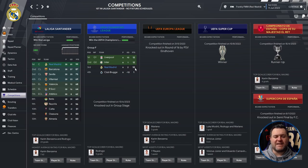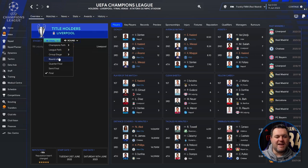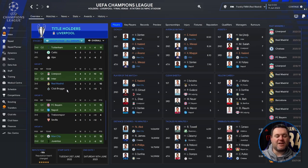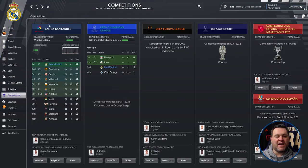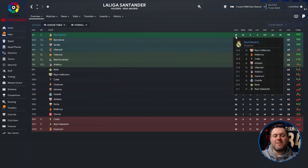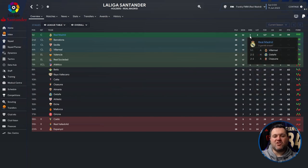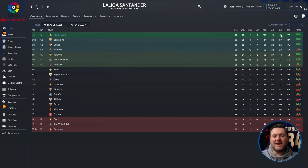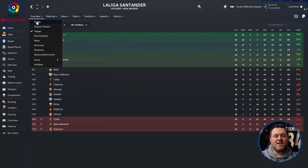In the Champions League, Real Madrid had a goal difference of two and 10 points from six games. They were in a group with Liverpool, Inter, and Bruges — winning three, drawing one, losing two. Back to La Liga: going to the stages and the league table, they played 38 games, won 32, drew three, lost three, scored 127, conceded 46, with an 81 goal difference and 99 points, winning the league from Barcelona by 12 points and being 24 points clear of Seville in third.